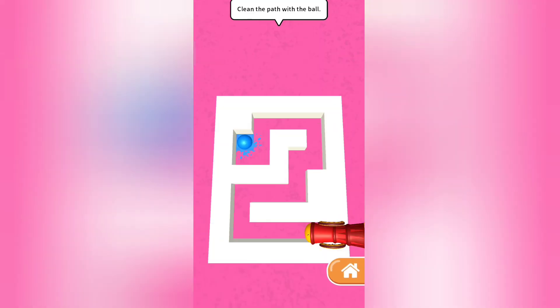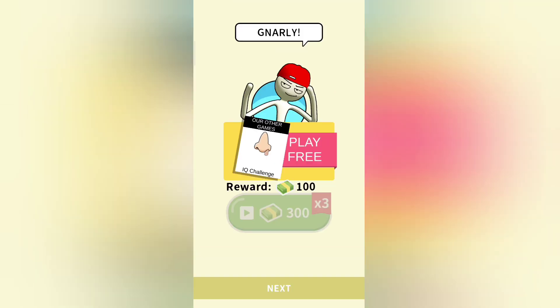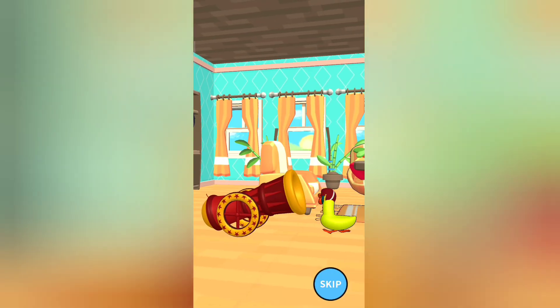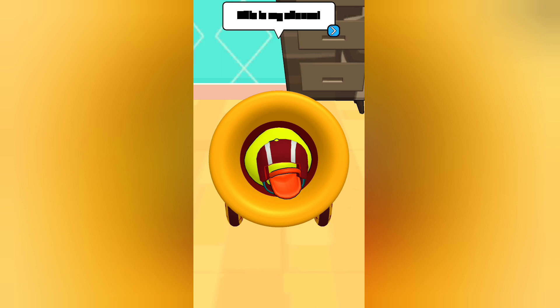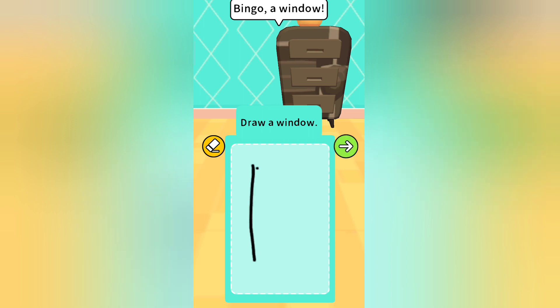Now let's keep playing and clean the pants with the ball. That's easy. Sometimes puzzles in this game are so easy, but sometimes it's so funny. I love it. I hope it becomes funny now. Let's see. Look at the stuff — what is it gonna do? He looks angry. But we should draw a window now. Let's do it, I will do my best.